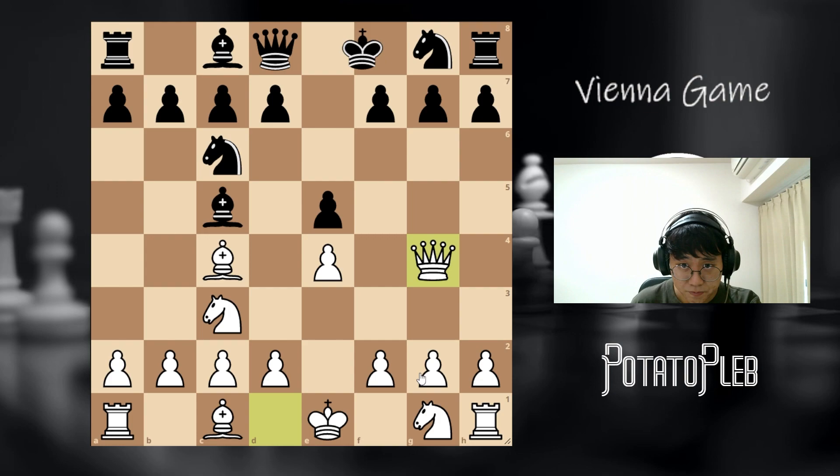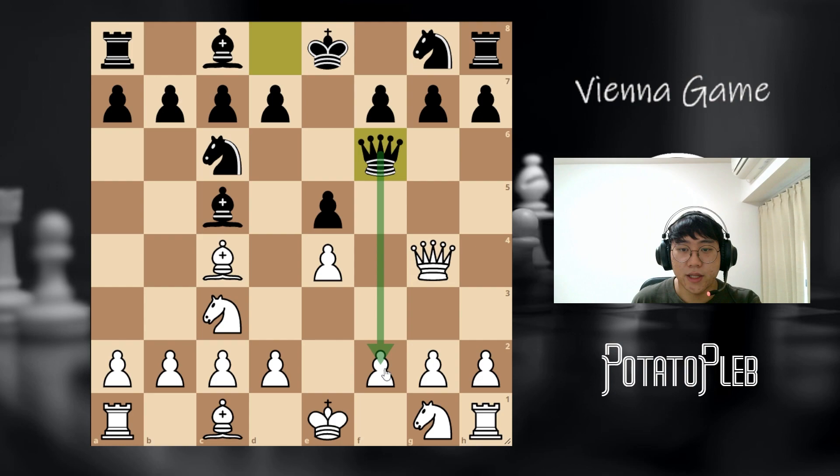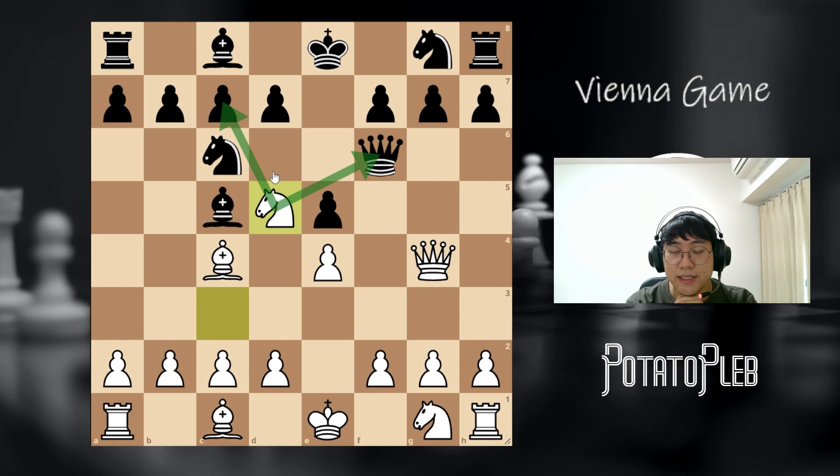Let's look at what will happen if black plays the move queen f6, threatening to take the pawn on f2. This is why it is called the Mises gambit on chess.com, because what we're essentially doing is gambiting the f2 pawn. So in this situation, we're going to play the move knight d5, targeting the queen and at the same time targeting the pawn on c7, threatening a fork.